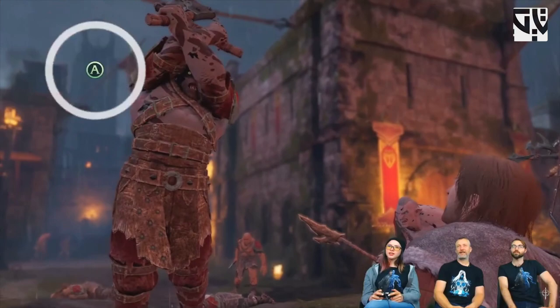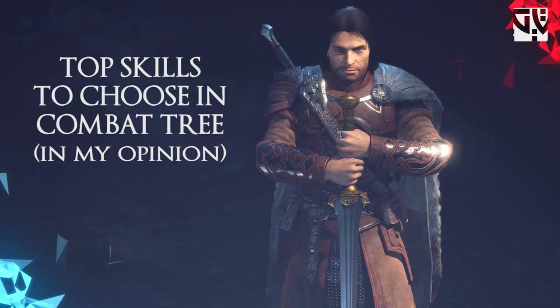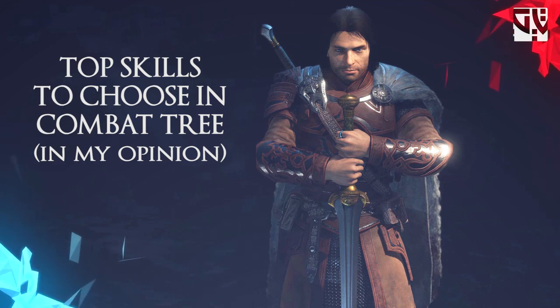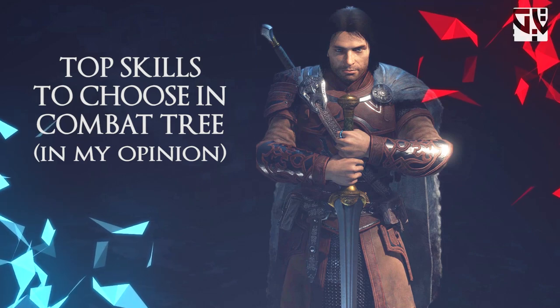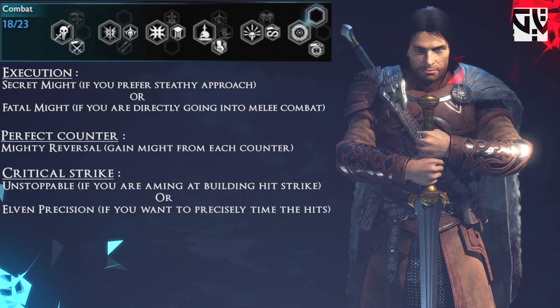The last part covers the top skills to choose in the combat tree in my opinion. For executions, I would definitely prefer Secret Might if going stealthy, or Fatal Might if going into melee combat.